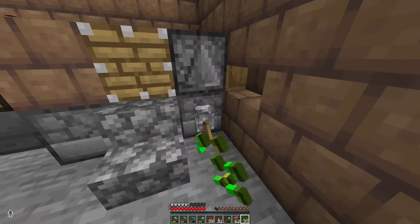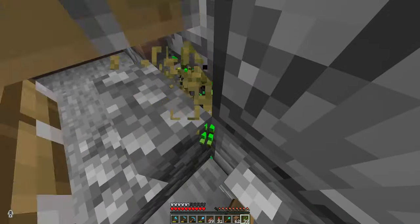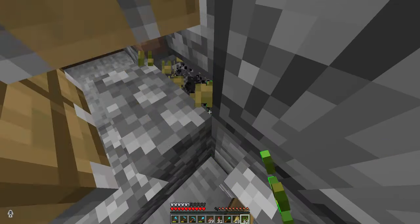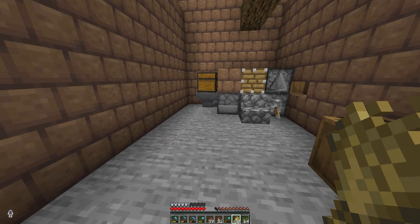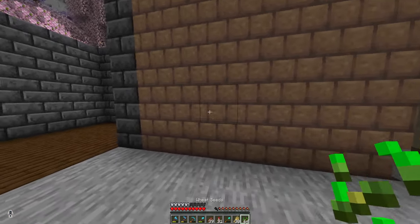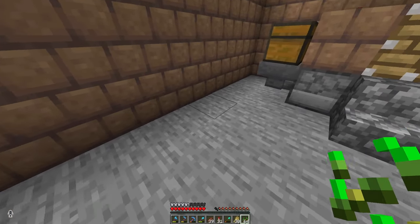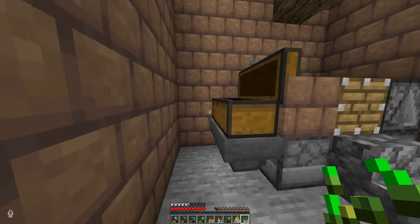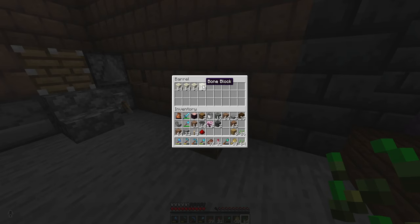Just flip the lever up and it makes an absolute racket, but then it will make loads of wheat—like 14 in a second. God, that's loud. I'll need to figure out something to do with the seeds. I think what I'll do is make a little chest over here that will take all the seeds down into a composter below, then send the bone meal back up to refill the system. It won't be enough to be self-sufficient, so I've got a box over here with some bone blocks in it.